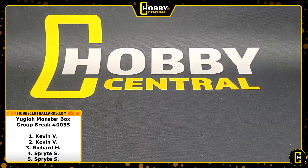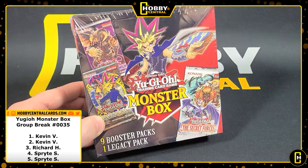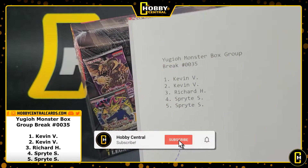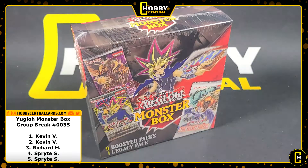Welcome back ladies and gentlemen, today we've got another break — a Yu-Gi-Oh monster box with nine booster packs and one legacy pack. You guys like Yu-Gi-Oh because this is the second box that has sold already and it's selling quick. This is break number 0035, we got Kevin with two spots, Richard with one, and Sprite with two spots.